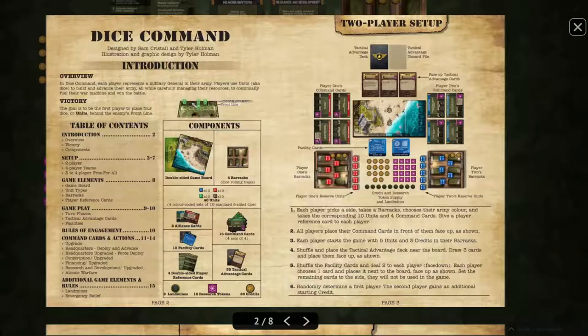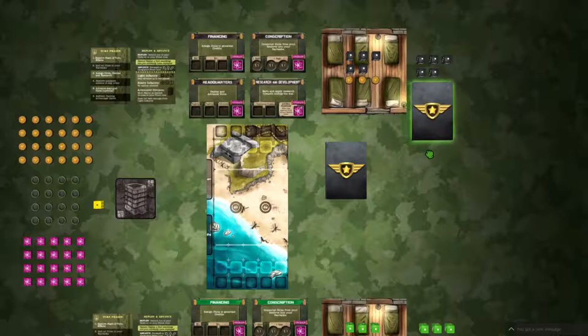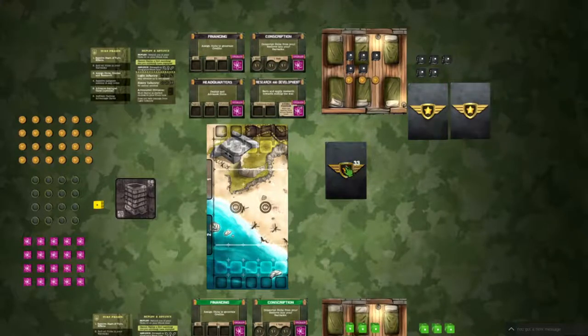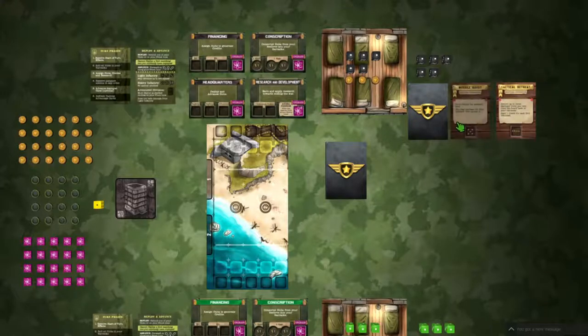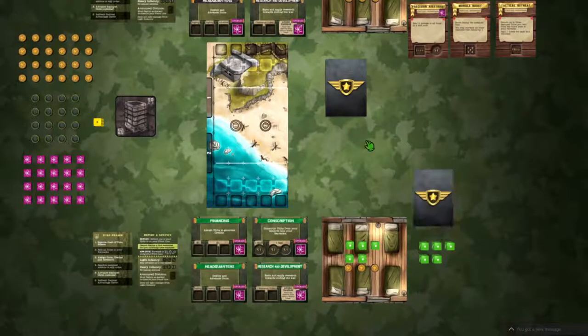Let's walk through the rulebook. Each player takes a side, a barracks, chooses their army color, takes 10 units and four command cards, and receives a reference card. Players put all command cards face up in front of them - those are the four action boards. Then they draw three tactical advantage cards face up from a shuffled deck. We have Precision Airstrike, Morale Boost, and Tactical Retreat as the black player's options. The green player will have three cards of their own, and they can acquire new cards as the game progresses.